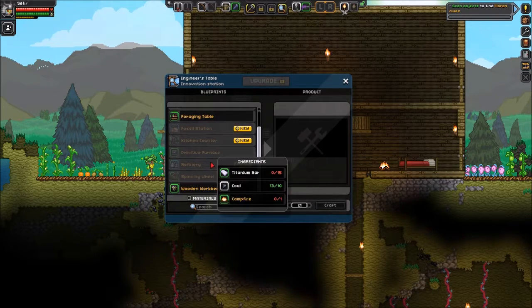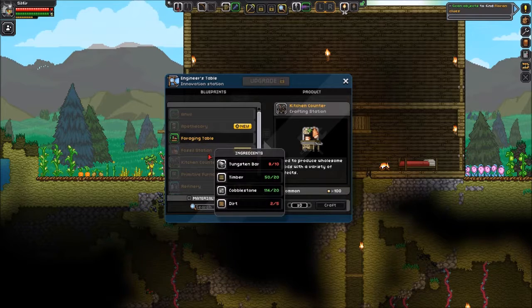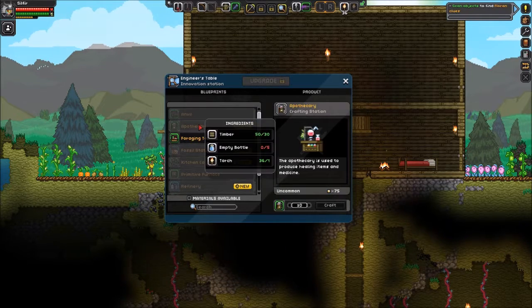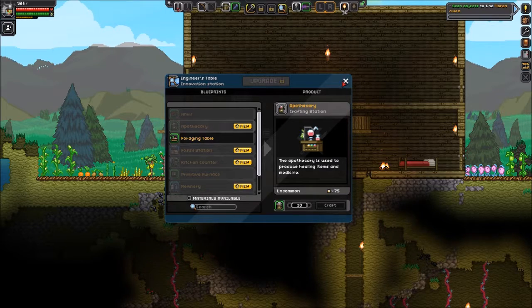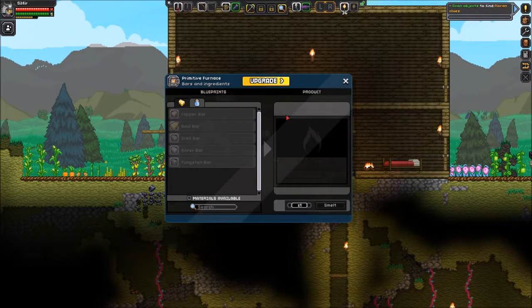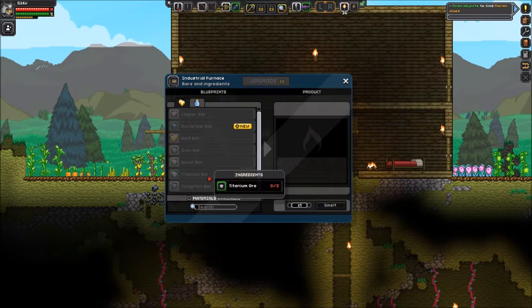The engineer's table allows us to now make a refinery, which we don't really need, a kitchen counter which is nice, and we can start creating some interesting stuff — an apothecary, which I actually don't remember ever seeing before. This is like the second tier table but I don't think I've ever seen that crafting station before. Is it new? Have the let's plays I've watched been really old? The other thing we can upgrade is our furnace into an industrial furnace, which now allows us to craft durasteel and titanium.